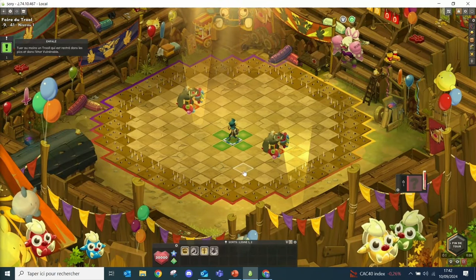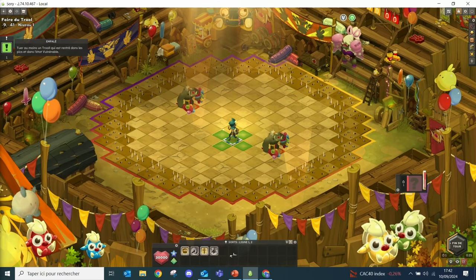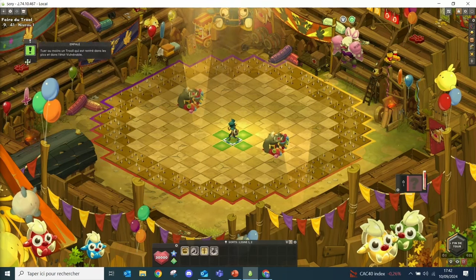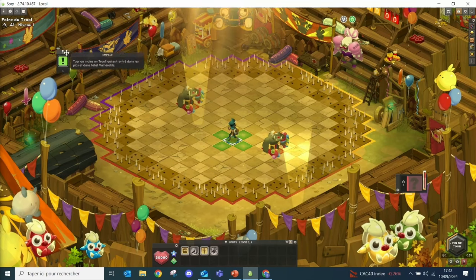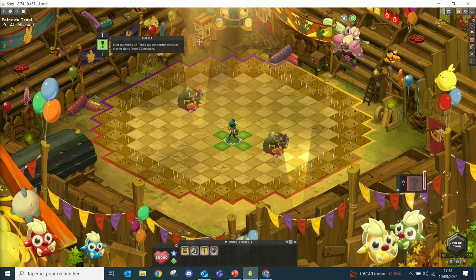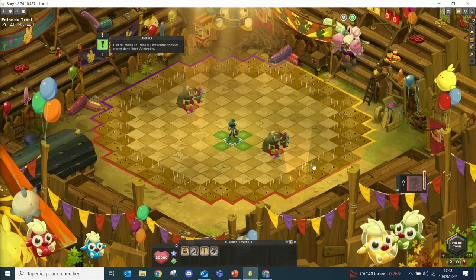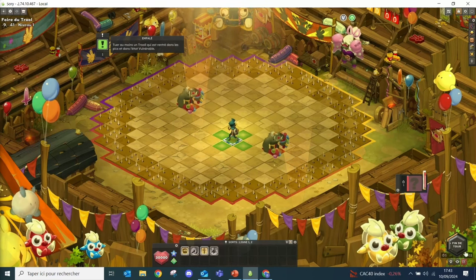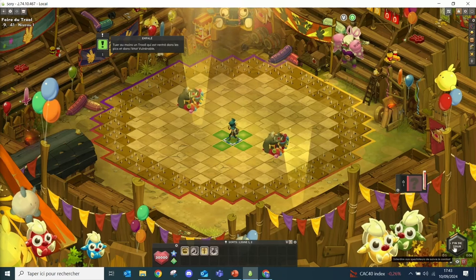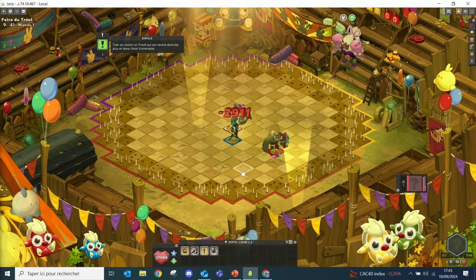He has admin spells so he can show us some cool stuff. You can see I've gotten an objective - I have to kill at least one of the trues that has gone into the spiky areas and gone invulnerable. Here is where the tamer becomes really useful. I don't have placement spells though.